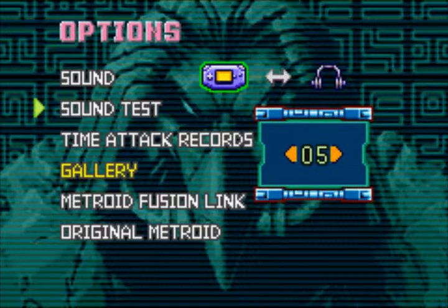Here we have a sound test feature. This sound test feature is only available if you complete the game on hard mode. Here you can listen to almost all the tracks in the game — for example, the track that plays when you are fighting Mother Brain does not appear here for some reason. But technically speaking, almost all of the soundtrack is available here. There are some really awesome tunes in this game, so I really advise you to listen to all these tracks.